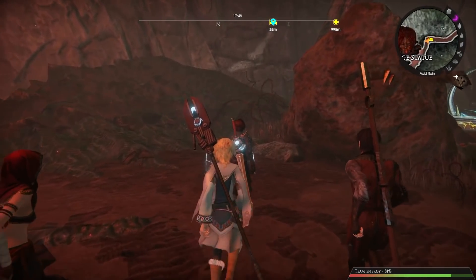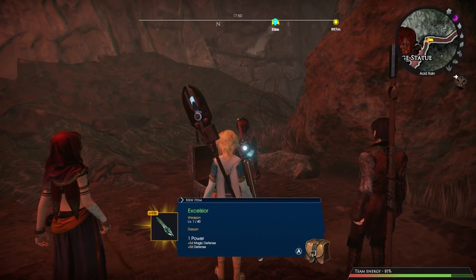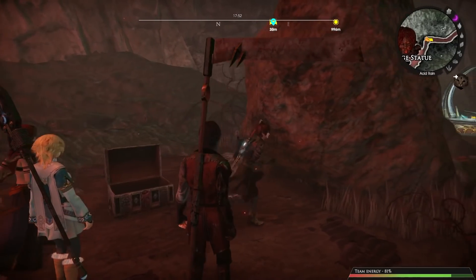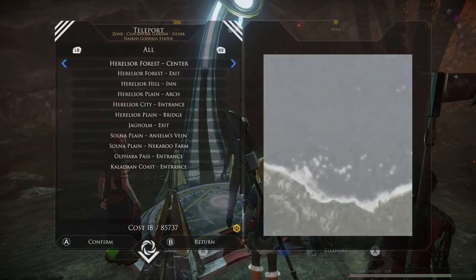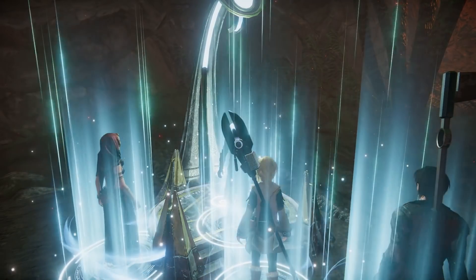A chest — I wonder what's inside. It contains a weapon for Darien. Why don't we go and test it out on a monster? Let's head somewhere that's slightly less depressing, lighten up the mood a bit. These portals allow you to travel to other places on the map, which is quite handy considering the size of this open world.